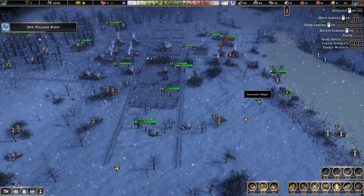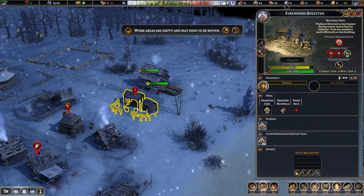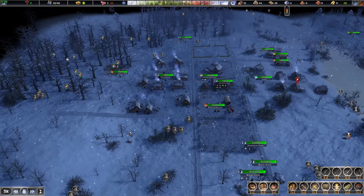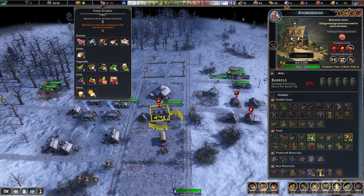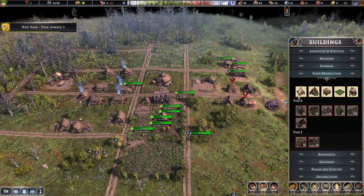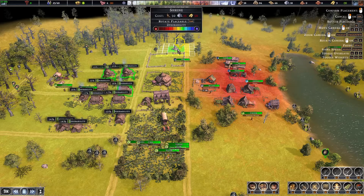We have villagers being born, which is good. We have our cemetery now too, where we can place our deceased villager. We need to assign a firewood splitter here. We do need a good amount of firewood to survive this winter. The main thing we need to do — are we going to get some food spoilage? No, we should be fine. New year! Let's see what we can build now. We can get more buildings — let's find a shrine and put it over here next to our houses.